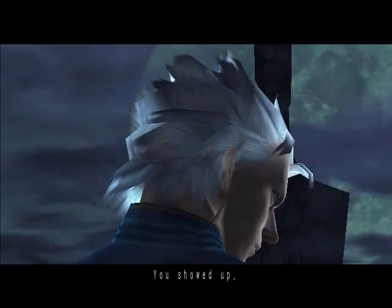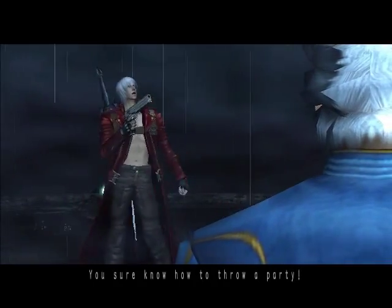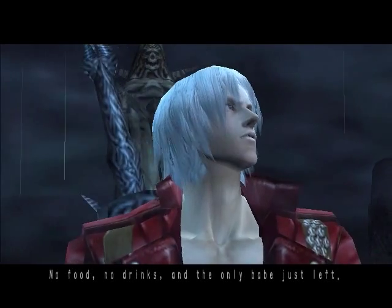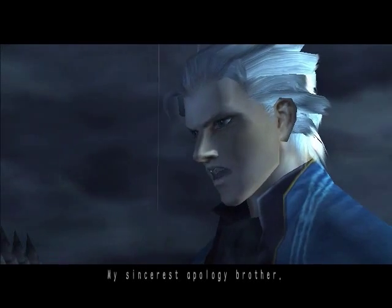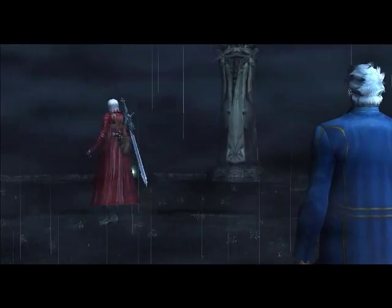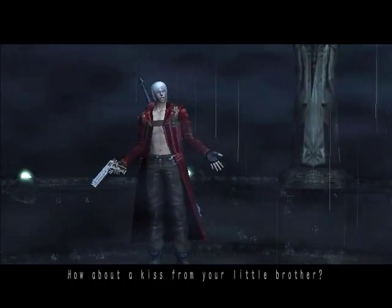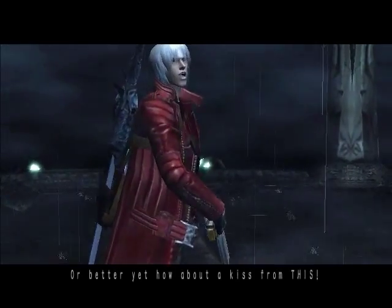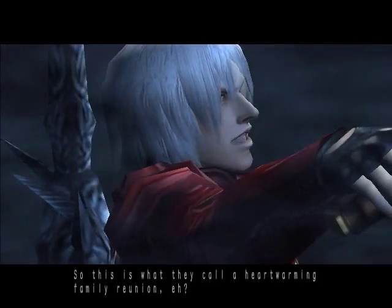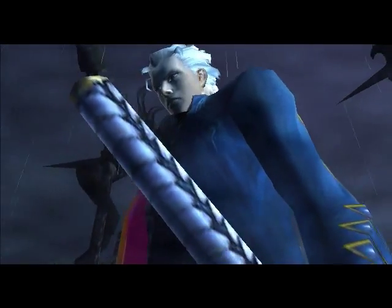Dante: You showed up. You sure know how to throw a party - no food, no drinks, and the only babe just left. Vergil: My sincerest apology, brother. I was so eager to see you I couldn't concentrate on preparations for the bash. Dante: Whatever. At any rate, it's been a whole year since we last met. How about a kiss from your little brother? Or better yet, how about a kiss from this? Vergil: So this is what they call a heartwarming family reunion. Dante: You got that right.